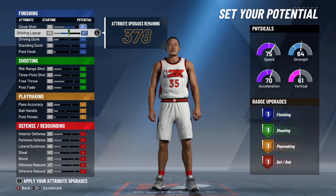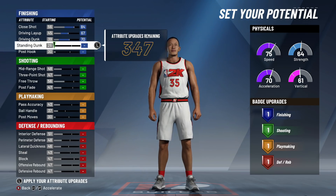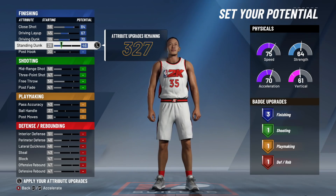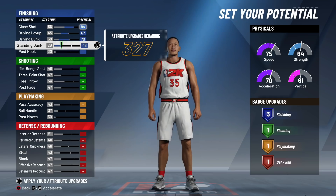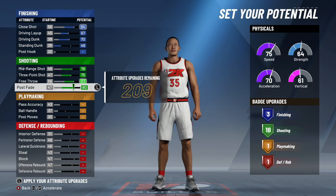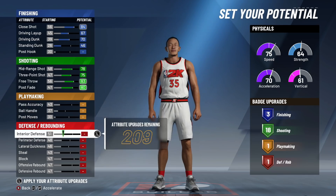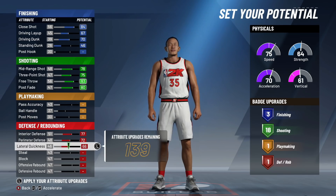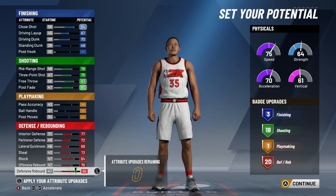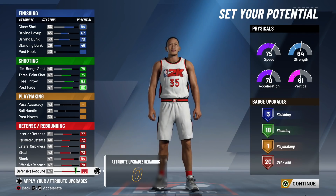Let's break down how you're going to divvy up your attributes. You're going to max the top three and put your standing dunk to a 46 — that's going to give you three finishing badges. You don't need them, but three is recommended for this build. For your shooting, you're going to max it out. You want as many shooting badges as possible on this build — that's what makes it insane. And for your defense, you're going to max that out as well. That gives you a breakdown of three finishing, 18 shooting, and 20 defense.